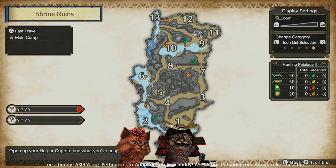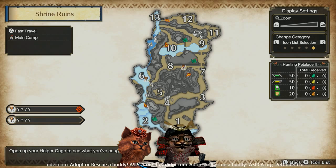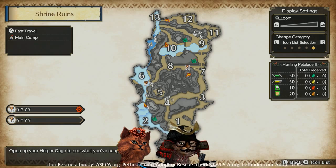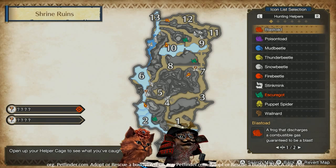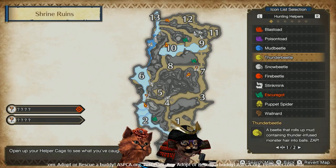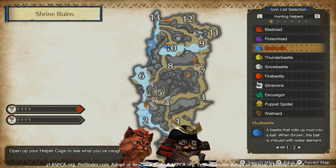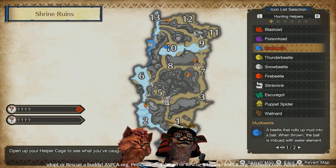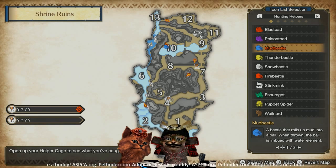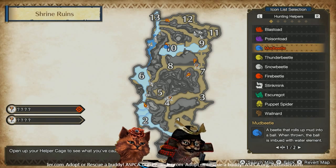To locate these beetles, they've made it really easy. Bring up the detailed map by hitting the Y button, then hit the X button to bring up a list of Hunter Helpers. We'll select the mud beetle, and it will filter out everything on the map except the mud beetle — you can see it's up near area 10. We're going to pop up there and grab ourselves a mud beetle.